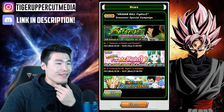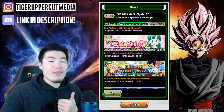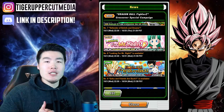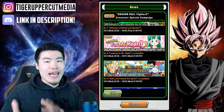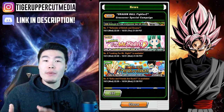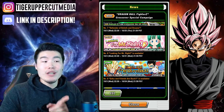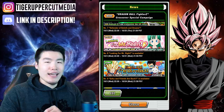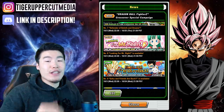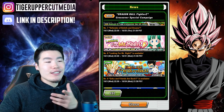Number seven, we have the Dokkan event for number 17 to awaken him if you pull him. And we have the Bulma event — Tech Bulma is really awesome, she's actually a really good tank. She won't do a ton of damage, but she's great for events that only allow drop characters. She was actually on my team for my Super Battle Road clear. If you want a good tank or a good sub for Super Tech, definitely farm her up.